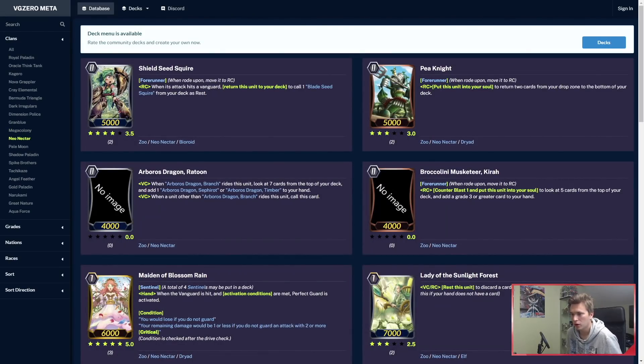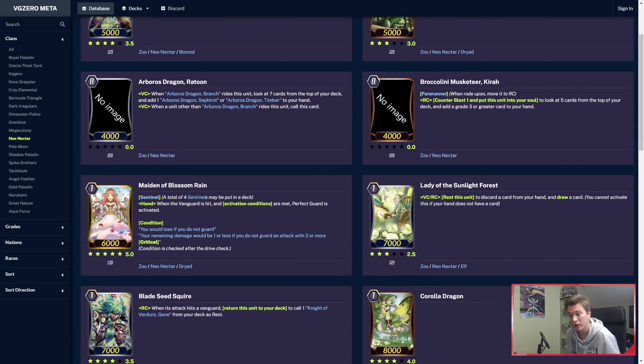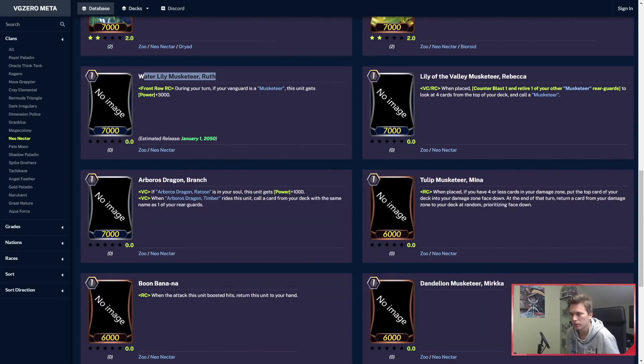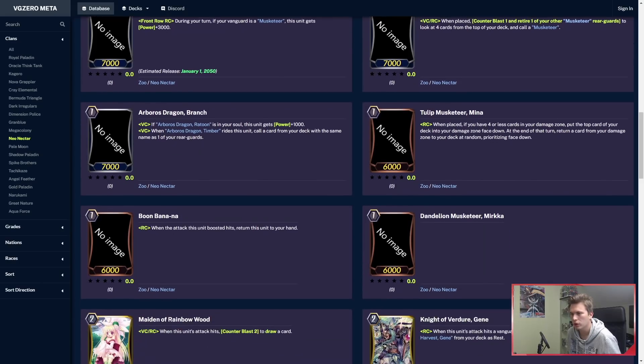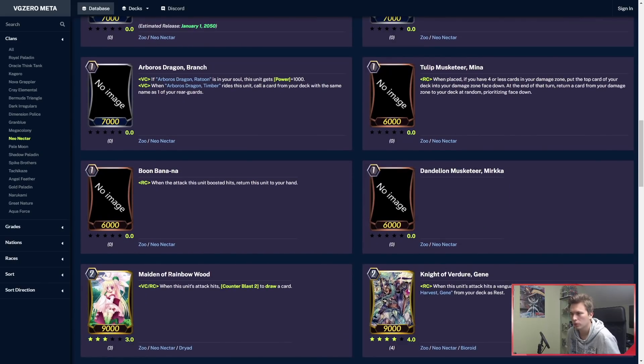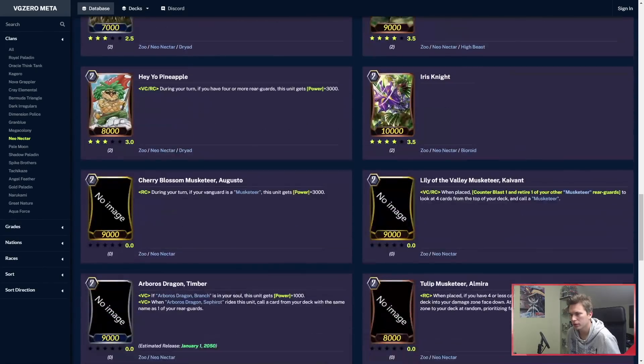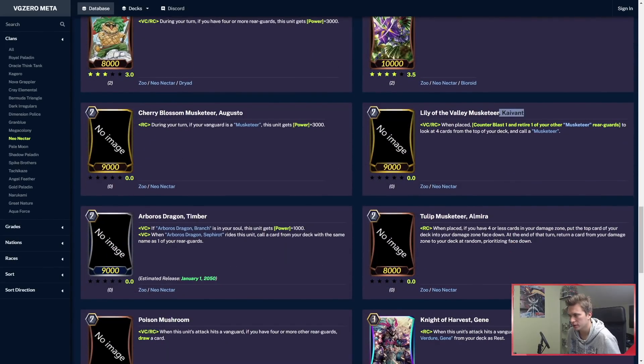Neonectar got some big stuff — Arboros Dragon is out and Musketeers are out. We don't know when these will come out. I think Mega Colony should be in an event, and hopefully Neonectar also stays in an event, but might be part of a pack. Musketeer Ruth is a 10k attacker. Rebecca is your on-place Counterblast 1, sacrifice 1 to look at top 4 to call one. Arboros Dragon lets you copy something that is the same name as your rearguard. Augusto is your 12k attacker.